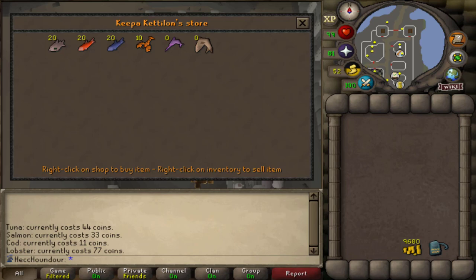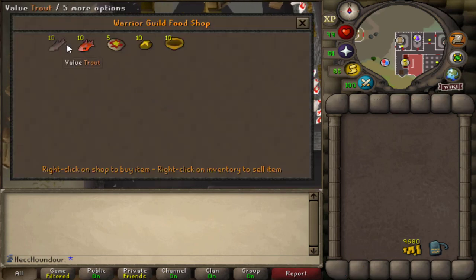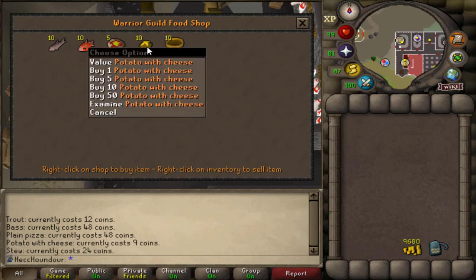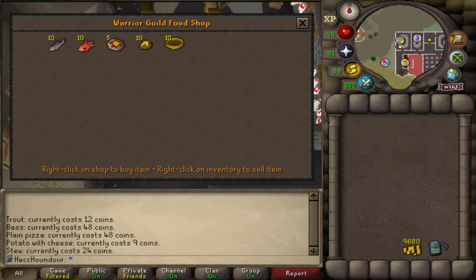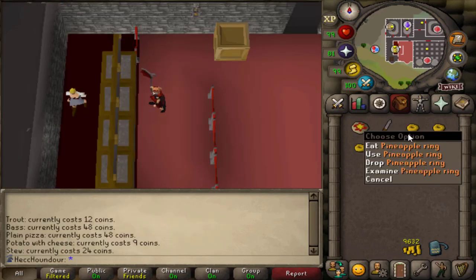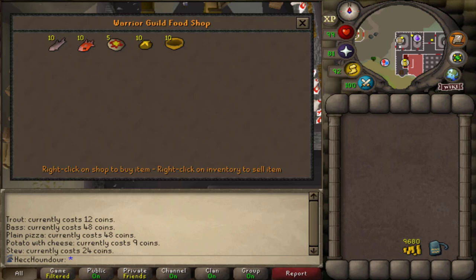Last on this list is the Warriors Guild. Once you have the Warriors Guild unlocked with your attack and strength levels adding up to 130 or higher, you can quickly buy high healing food close to a bank here. Most popular is the cheesy potatoes that sell for 9 GP each and heal 16 HP. Another option is to buy plain pizzas and add pineapple chunks or rings on them if you have 65 cooking — pineapple pizzas heal 11 HP per bite for a total of 22. This is also a fast way to buy stews if you need to make a lot of spicy stews.